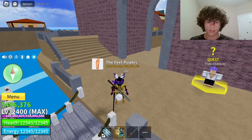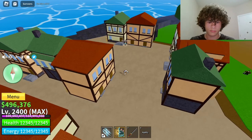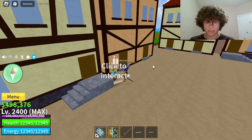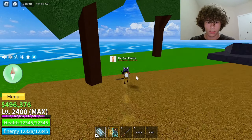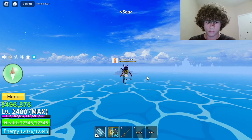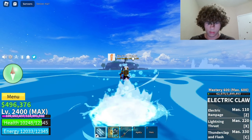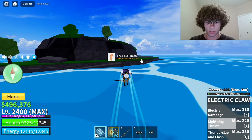Now once you're at pirate village, head over here to the rich man — he's all the way back over here. Talk to him. He wants you to defeat the boss. So come back over here and head over to the cave island. You'll see this island right here — defeat the boss. Then once you defeat him, go back to talk to him and he'll give you this. He gave it to me because I already beat the boss, but you have to beat the boss first, then go back over there and speak to him.